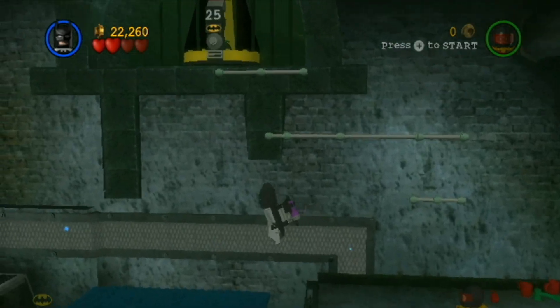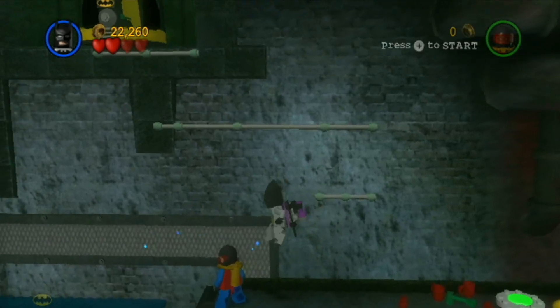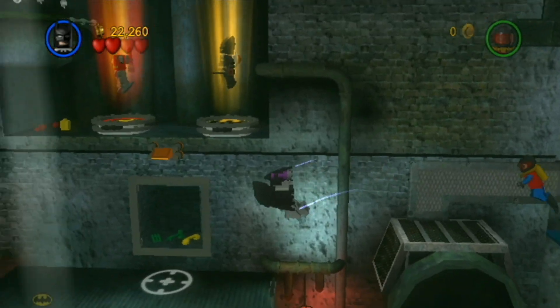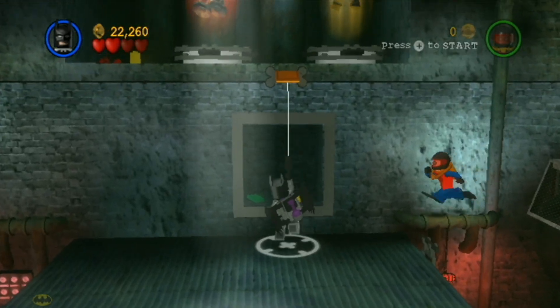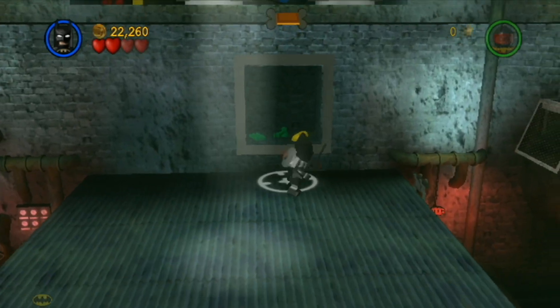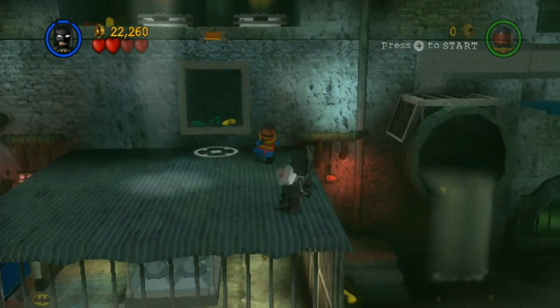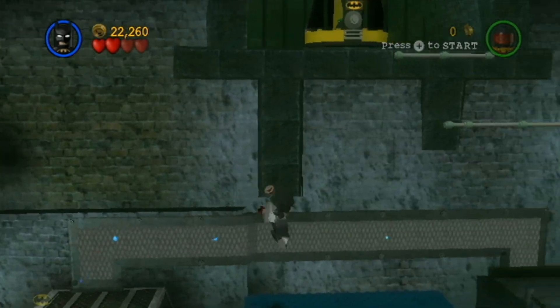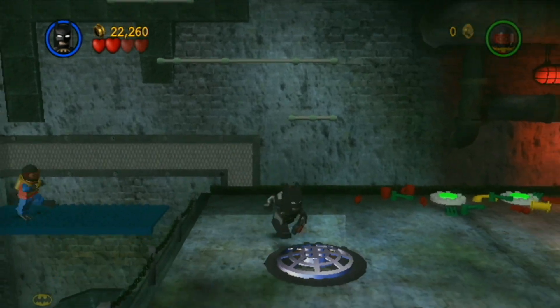It's just so weird that you have to hit those buttons just to have that platform that is nothing. Oh! I might be an idiot. We might need the bomb suit again. Hold up, I might have just figured it out. Let's come back up here. Maybe that was built so we could get the suit for Batman?